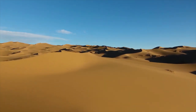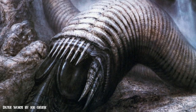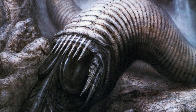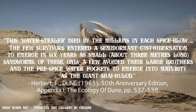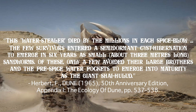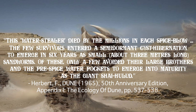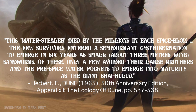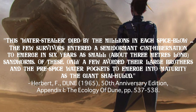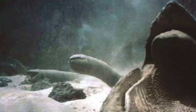The fungal excretions of sand trout would mix with water below the planet's surface to form what was called a pre-spice mass. This mixture would begin a chemical reaction — gases are produced within the pocket due to fungal growth, the pressure builds until the mass is brought to the surface through an explosion of pressure, referred to as a spice blow. The spice blow would kill most of the sand trout. The few survivors would coalesce and complete the metamorphosis into a young sandworm, entering a semi-dormant hibernation to emerge in six years as small, about three-meter-long sandworms.